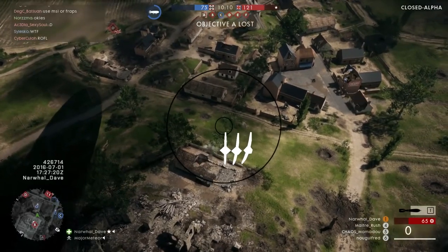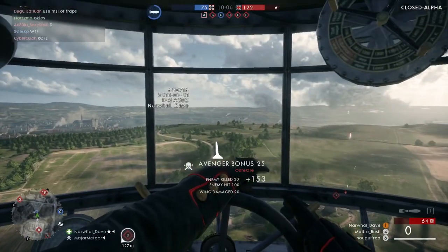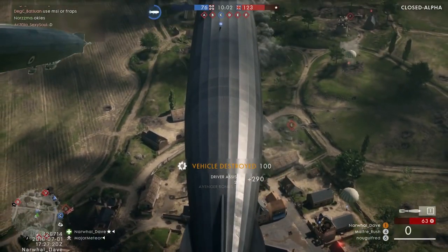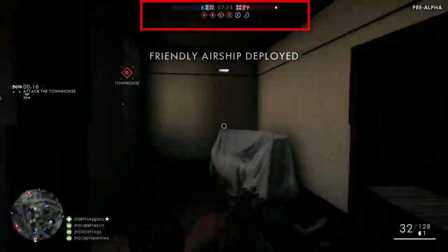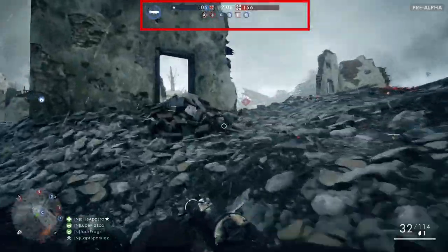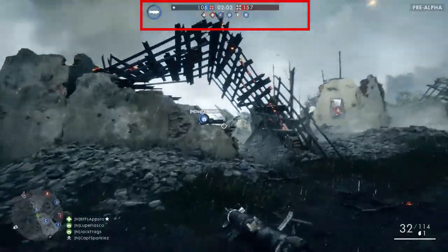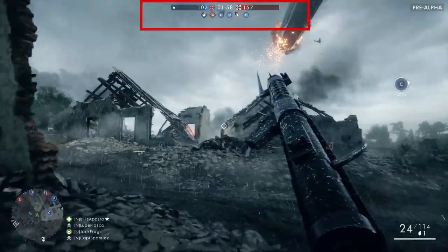So instead of being a glimmer of hope for the losing team, the booming horn announcing the behemoth's arrival is actually more like a death knell. Let's look at the EA Playstream, for example. The losing team was reinforced with the behemoth at a score of 62-78 — a difference of 16 points. During the time the airship was in play, the winning team increased their lead to over 50 points. When the behemoth was finally destroyed, the score was 106-157.